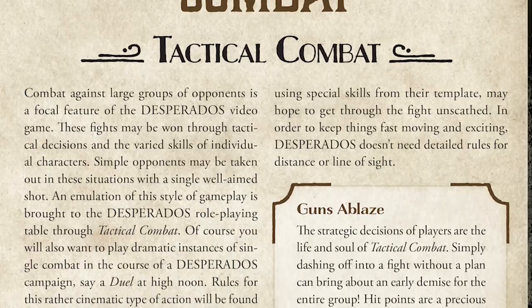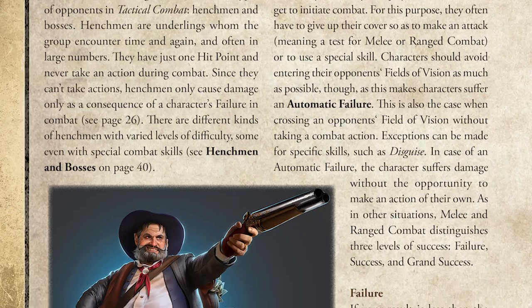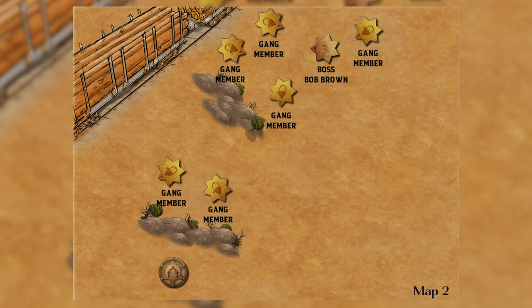Like the video game, Desperados uses lots of tactic-based fighting, but still keeps the rules simple and swift in order to keep the gameplay moving. There are two types of combat: tactical combat and duels. Tactical combat is the most common form of fighting, handling multiple combatants on both or all sides. After describing the scenery, terrain, and position of the fighters, the GM allows characters to take action based on their field of vision — that is, what they can see.